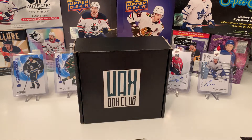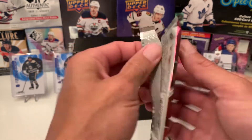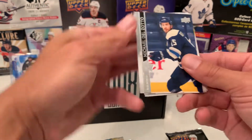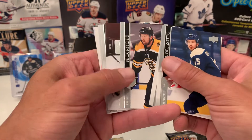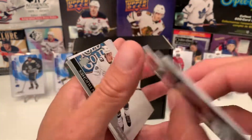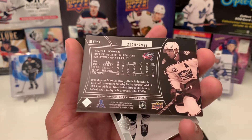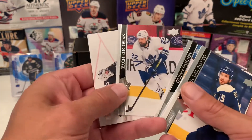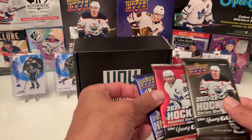Alright, let's go with the Upper Deck as per usual — let's go with the 2021 Extended here. We got Kulikov, Richie, and we have a Seth Jones SBX Finite numbered 29 out of 29.99. And the last bunch there — Quinn Hughes, Scion, and Hellebok.